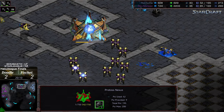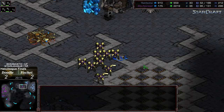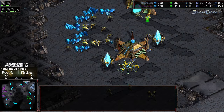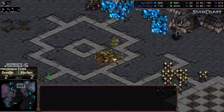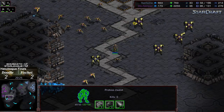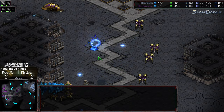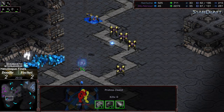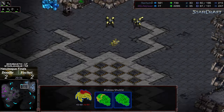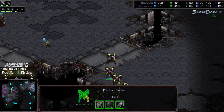Fisheye all of a sudden plummeting to half the supply of Doodle with that last engagement, and being denied that third. His main is mined out — the natural expansion is all that's left. A few troops walking down from the high ground from that fourth to try to deny additional mining. Doodle is able to clean that up fairly rapidly. Somewhere in the midst of all that battle and losing probes at that third, Doodle is able to recapture the worker lead.